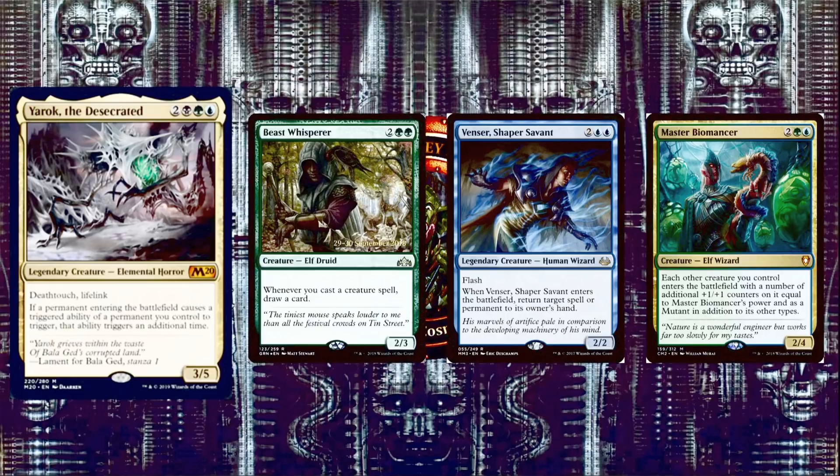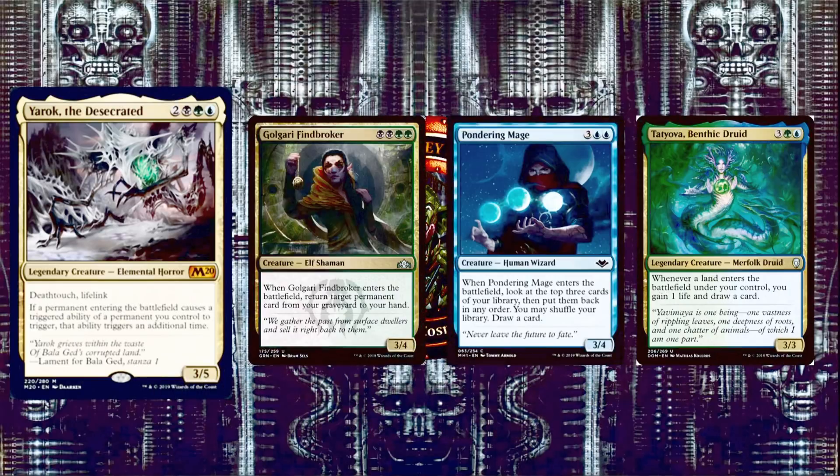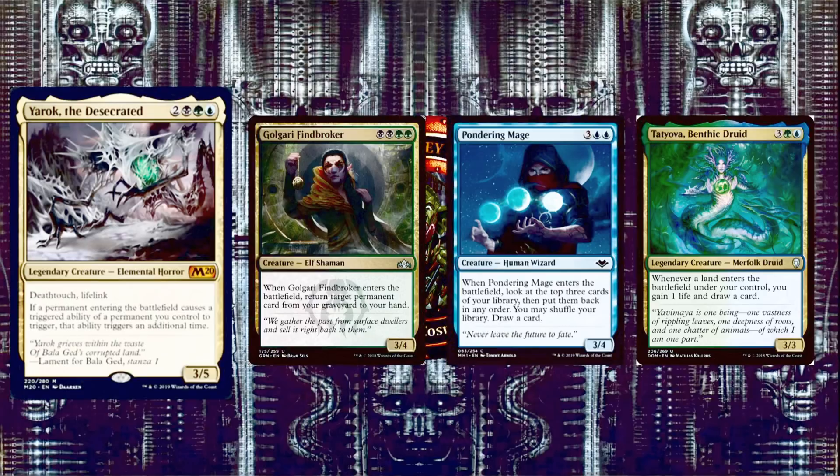Next we have Master Biomancer, 2 green and a blue for a 2/4 Elf Wizard. Each other creature you control enters the battlefield with additional +1/+1 counters equal to Master Biomancer's power and as a Mutant in addition to its other types. Next, Golgari Findbroker is 2 black and 2 green for a 3/4 Elf Shaman — when it enters the battlefield, return target permanent card from your graveyard to your hand. Next, Pondering Mage is 3 and 2 blue for a 3/4 Human Wizard — when it enters, look at the top 3 cards of your library, put them back in any order, optionally shuffle, then draw a card. With Yarok, do that twice.